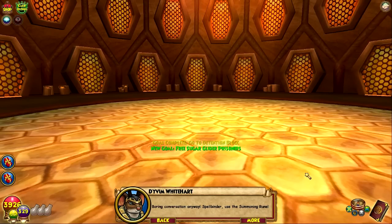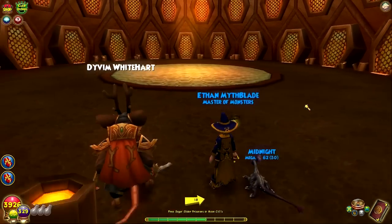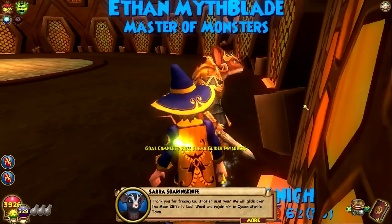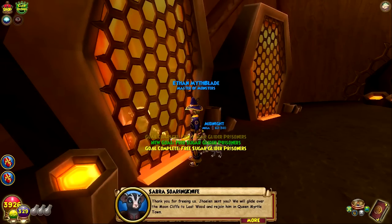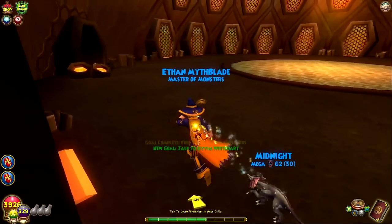Spellbinder, use the summoning rune. You quickly throw down the summoning stone like Jalen taught you — it flares brightly and smoke billows from it. Cinder and smoke. Quickly free the prisoners! Thank you for freeing us. Jalen sent you — we will glide over the Moon Cliffs to Last Wood and rejoin him in Queen Myrtle Town. You'll need a comb key to get through the honeycomb gate. I saw one in the Tamarind Tower, but it is heavily guarded.